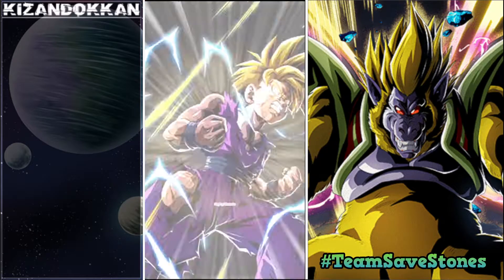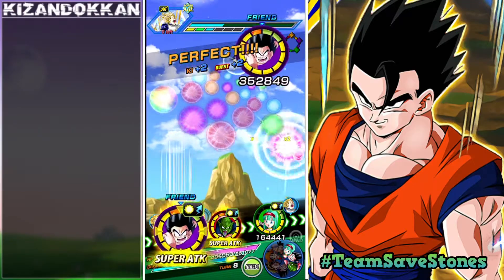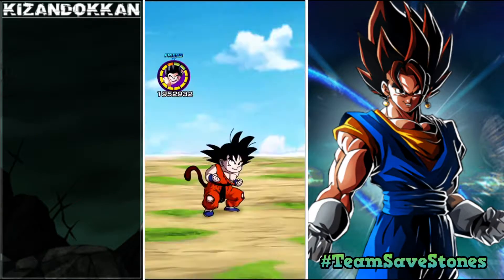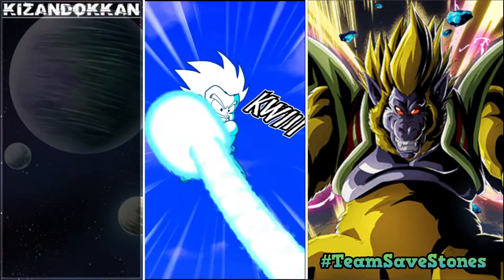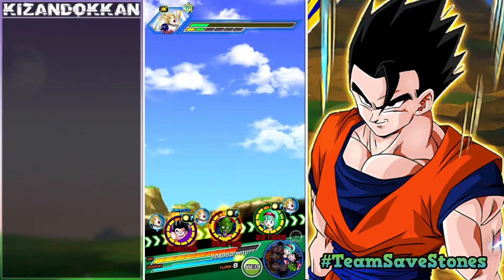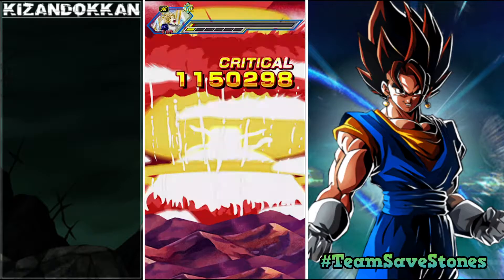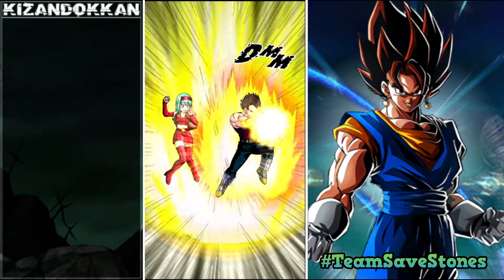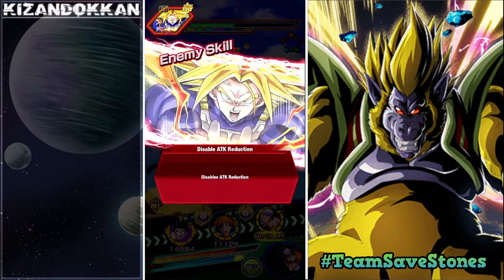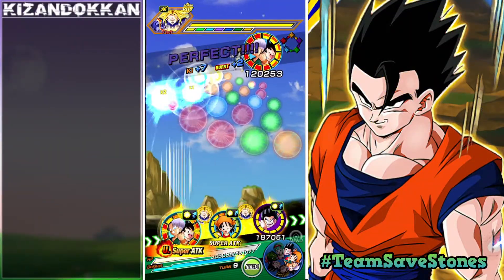Always putting Pan at the front so she supers first, raises attack for all allies — getting 3.8 million on the Super Saiyan 3 with no support other than Pan. Gohan's catching up at 2.4 million. With Bulma supporting INT Goku, he's hitting 2.59 million — for how long he's been out, that's okay. Strength Demon King is still at 1.5 million — he loses some damage after a few turns, but you can't go wrong with it when you're running the Dragon Ball Saga team.